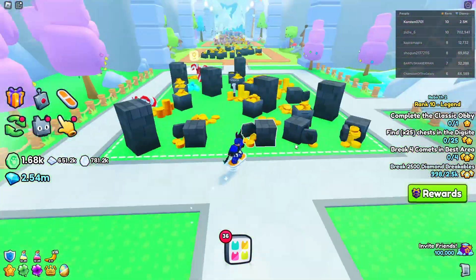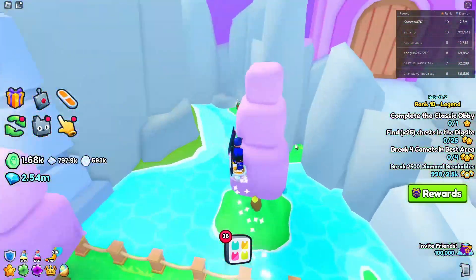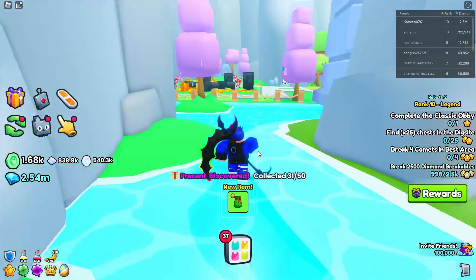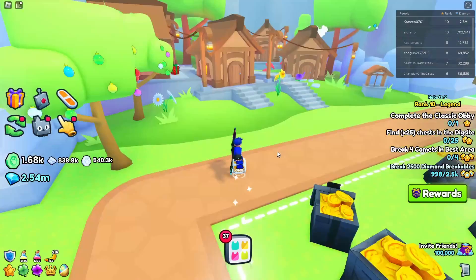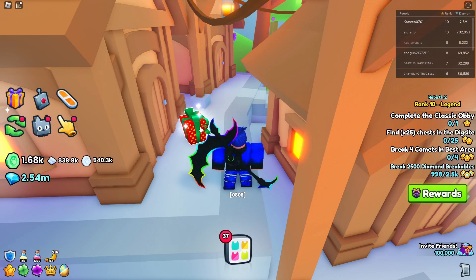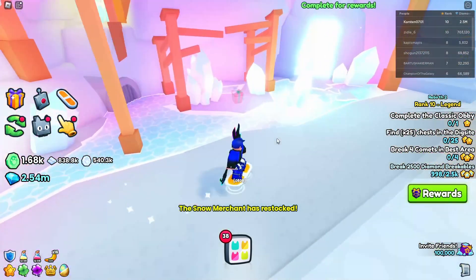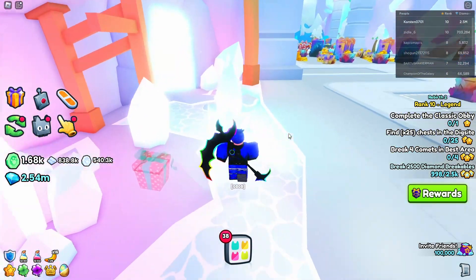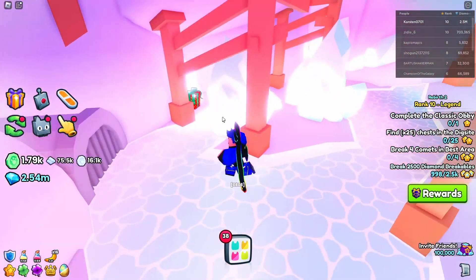Area 56, right behind this little wall there is another one. Then area 58 — come right to this castle and it is to the left. Then area 59, to your left among all these little houses there is another one. Then area 61, it is right here and you can take this.